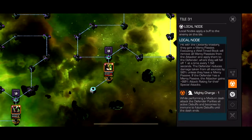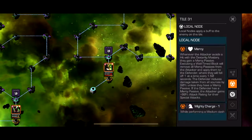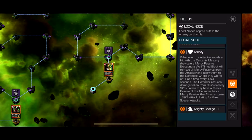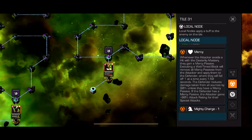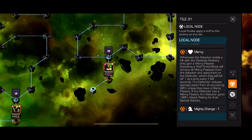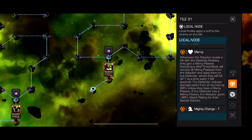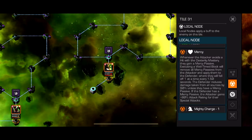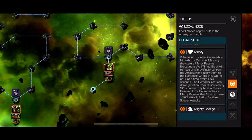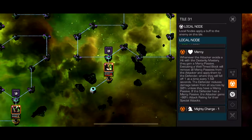Just don't get hit by the bleeds. Mighty Charge: when performing a medium dash, it purifies all debuffs on the opponent. Then there's Mercy: whenever the attacker avoids a hit with the dexterity mastery, they gain a mercy passive. A well-timed block removes all mercy passives from the attacker and applies them to the defender, falling off one at a time every 1.5 seconds. The defender reduces damage taken by 90% unless they have a mercy passive — if they do, you gain 80% attack rating on specials. Basically every time you dex, you build a mercy charge on yourself; dex 10 times, you have 10 charges. When you parry, all 10 transfer to them — that's 15 seconds of damage window. You can stack these and re-parry to add to the total.